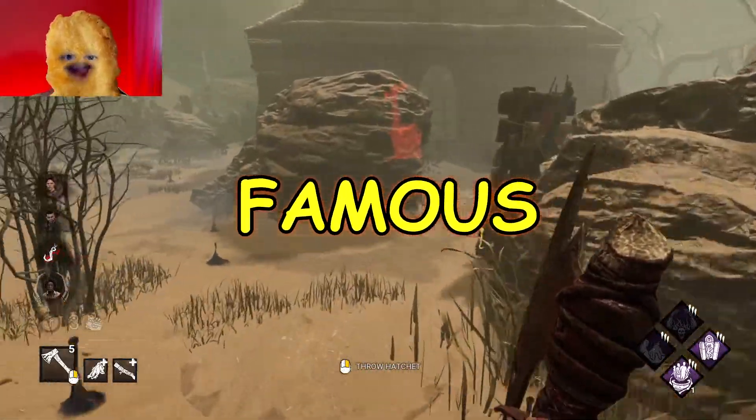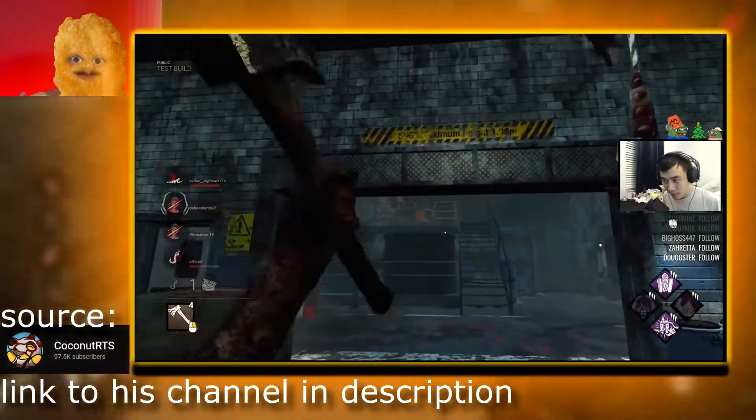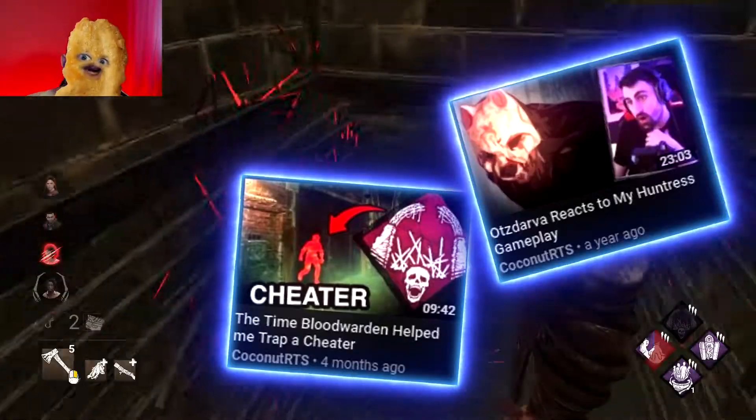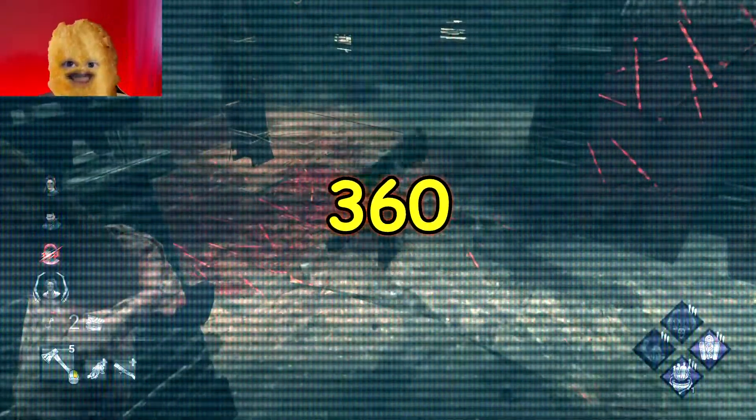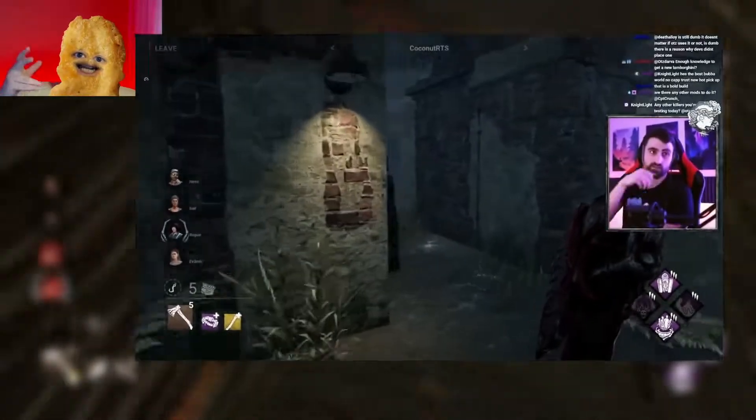What's up! Today we will look at famous Huntress god coconut RTS and his tricks to play Huntress. First one: his signature move, the double flicky 360 super. It's kind of straightforward.